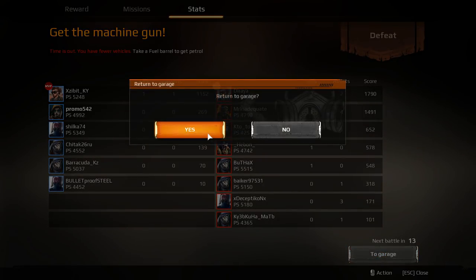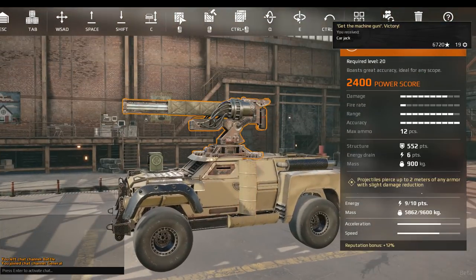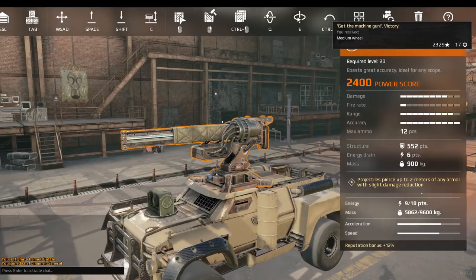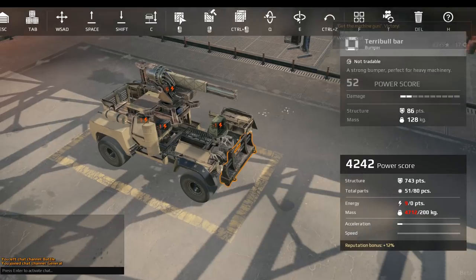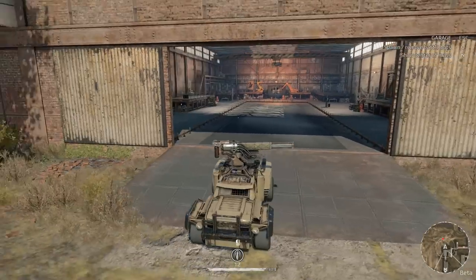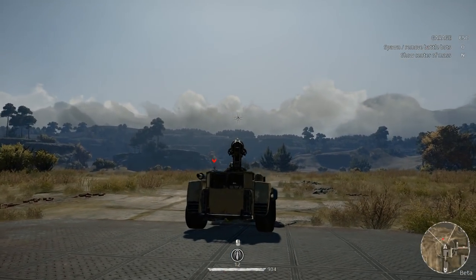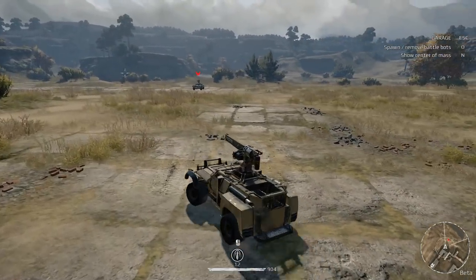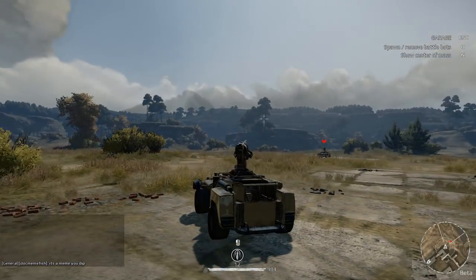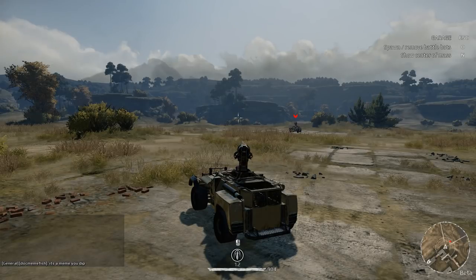We're going back to the garage. Alright guys, that gun is called the Scorpion pulse accelerator — man, it is just gorgeous. It's a lot of fun, but it's definitely a high skill and specific use gun. It looks absolutely gorgeous. My name is Baron, thanks for watching another episode of Crossout — I'll see you guys in the next video!